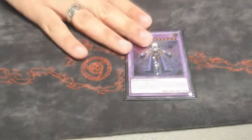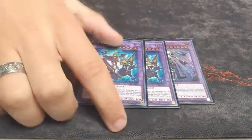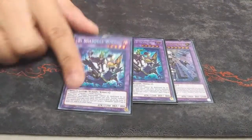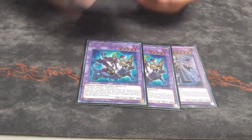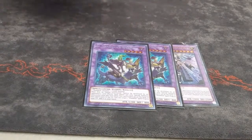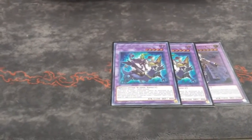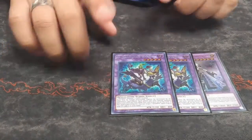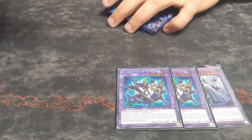For the extra deck: El Shaddoll Construct — why this deck exists, lets me play my Shaddolls competitively. Double El Shaddoll Winda — actually the best one. It has interactions against every matchup: against Thunder Dragon they just can't play because a single monster on the board means they can't make Colossus. Against Orcust, if you catch them right they can't summon a Faker, and it stops the triple Thunder Dragon turn-one play of double Colossus.